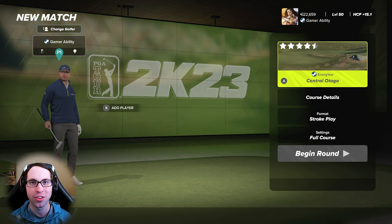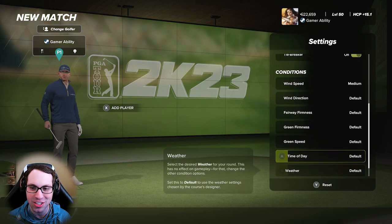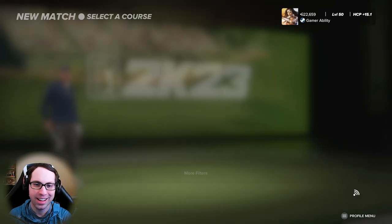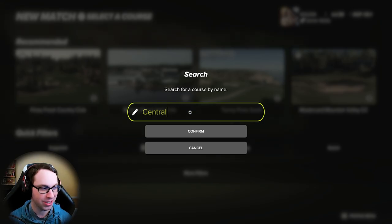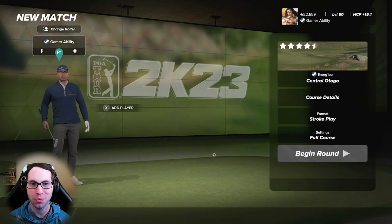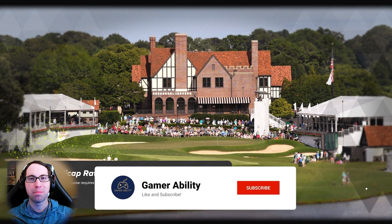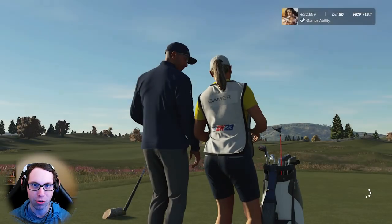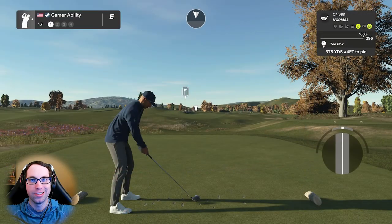Let's see who can get the best score on the channel. Today we're diving into the course from the back tees, location number one, medium wind speeds, all default conditions the way the designer intended. To find this course in-game, go to a local or private match, click on the course in the top right, and search in the middle right of the screen. Type 'Central Otago' to be specific — there are a lot of courses named Central. It'll pop right up. Big thank you to Energizer for designing this incredible course. Drop a like, subscribe for more, and I have tons of course showcases and other content on the channel.